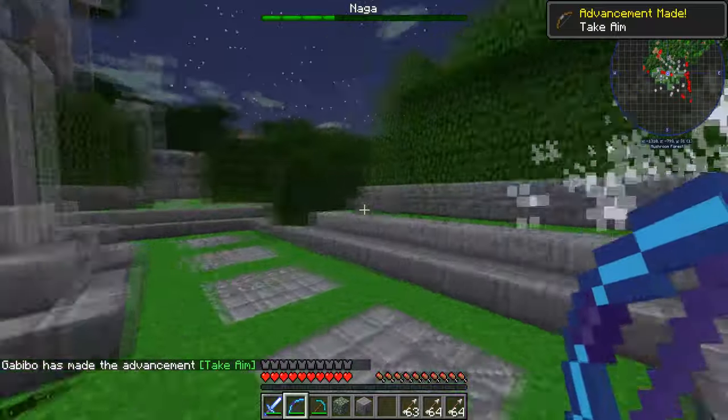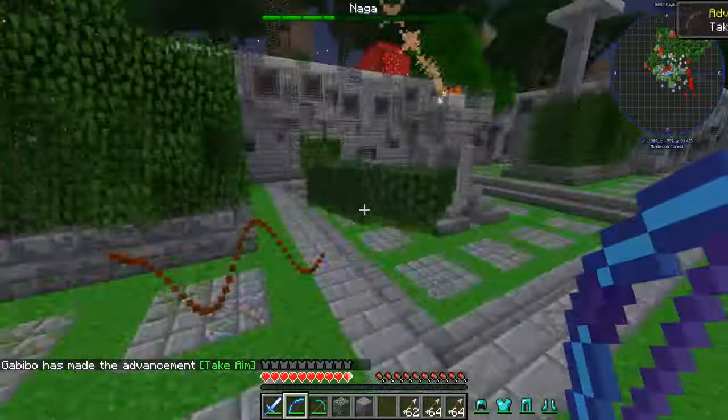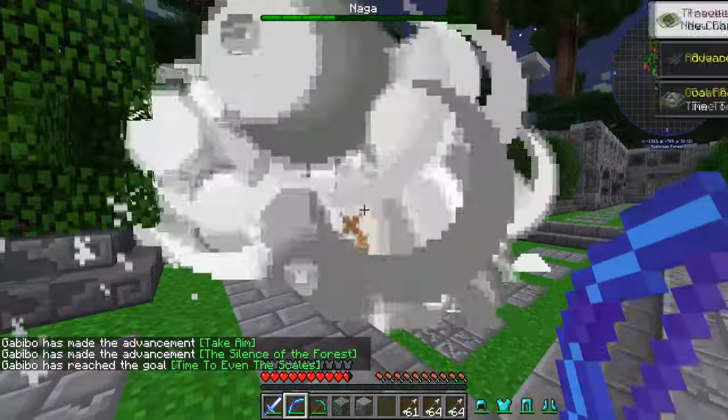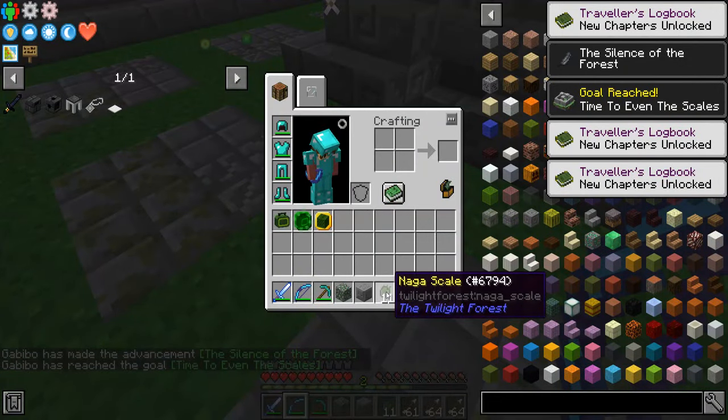You just do this — he's a relatively easy thing to kill. That's a snake. He's a relatively easy boss to kill. Once you kill him, you're going to get these, which are Naga Scales.